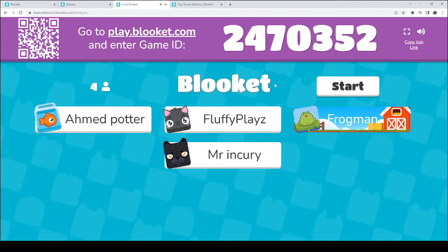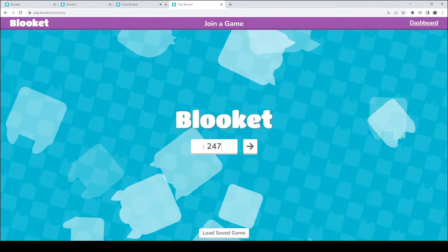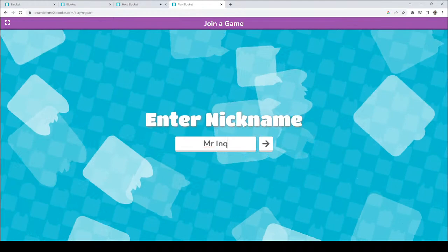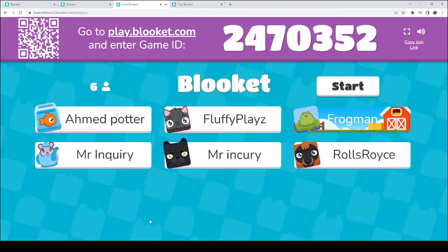Hi Royce, how are you doing? Good to see you. Swing on in — we are here playing Blookit, going to be hopping on with some multiplication up to 12 times 12. Let me get myself signed in as well. The game ID is 247-0352. So we are in the lobby. FluffyPlays, you are ready. Ahmed Potter, you are ready. MrInquiry, you are ready. RollsRoyce, you are ready. And Frogman, you are ready. Let's give one more minute to see if there are any late joiners.